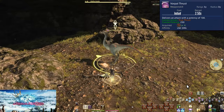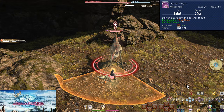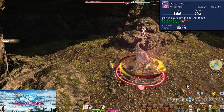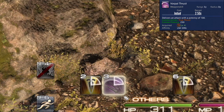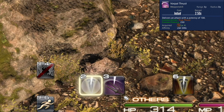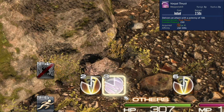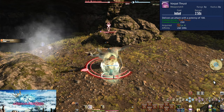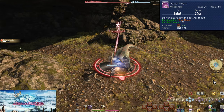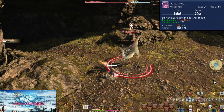Level 4, Vorpal Thrust. This is a combo off of True Thrust. Alone it does 100 potency of damage, but if you hit True Thrust first, your combo will light up and lets Vorpal Thrust do 250 potency of damage to the target. Always follow along your combos for maximum damage — I will not be mentioning the non-combo potencies from now on. You're now going to alternate True Thrust and Vorpal Thrust to kill your enemies.